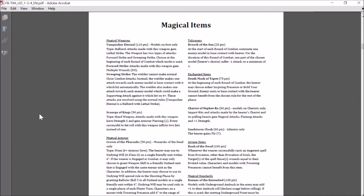Moving on to magic items. The Vanquisher Eternal — 110 points, models on foot only. It's a halberd, so plus one strength, and attacks gain Lethal Strike. You choose at the beginning of each round which mode to use. Focus Strike: attacks gain Multiple Wounds D3 — against everything. That alone is fantastic.